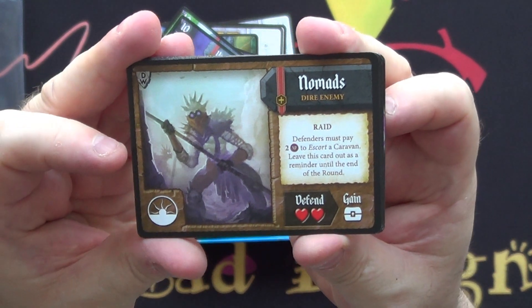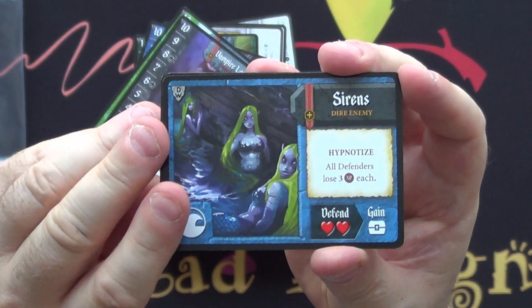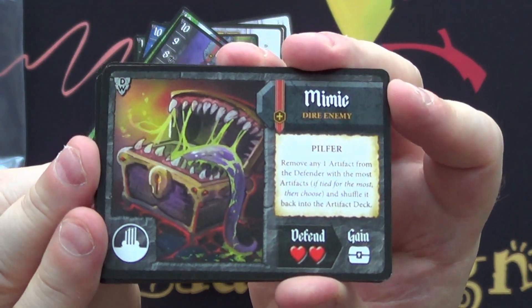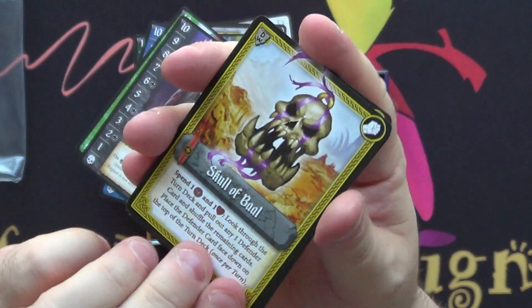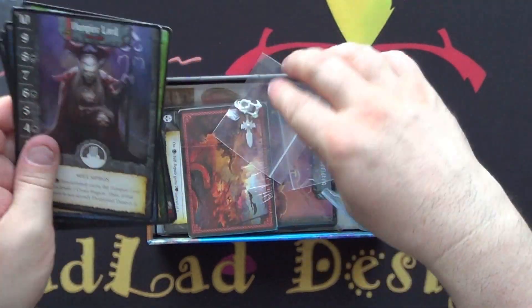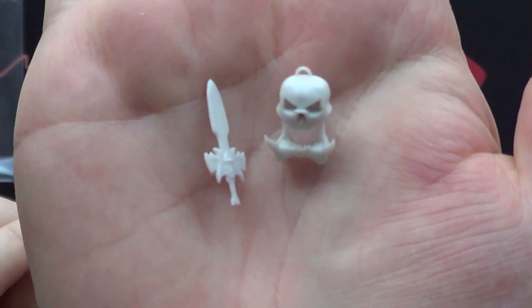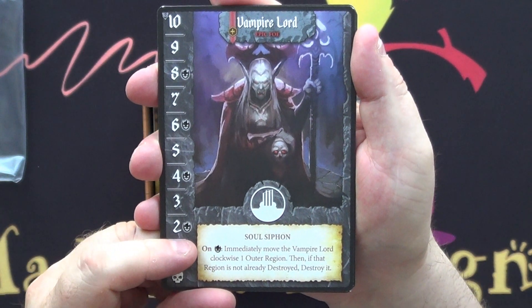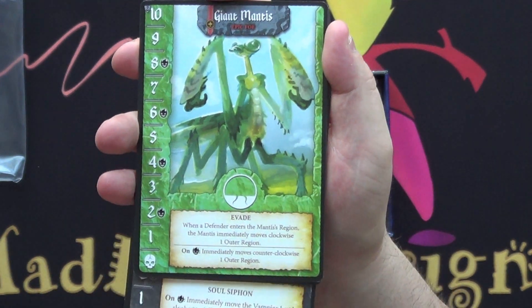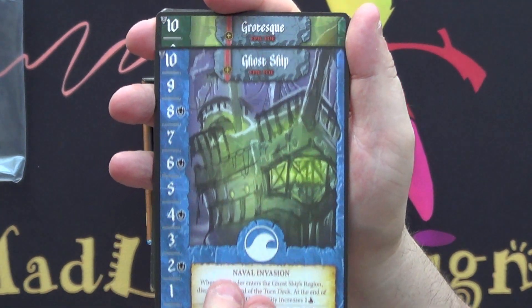And then we've got some foes or dire enemies, as it says right there. Mimic - yes, everyone's favorite, especially when you play D&D. Wolf. And back to the Scroll of Baal. And then we have more epic foes: Vampire Lord and a Giant Mantis. Ghost Ship. A Grotesque.